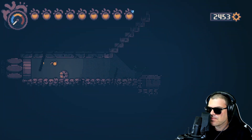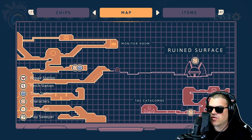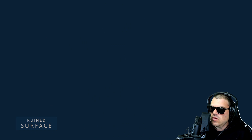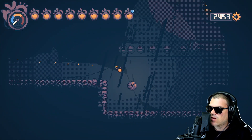Make our way up. So now we are over here at the ruined surface and we're going to make our way all the way over to the vendor. You can roll or move really quick just like that. Make our way to the vendor.